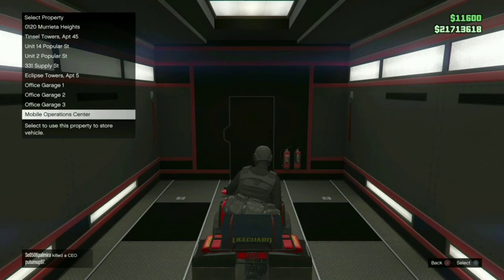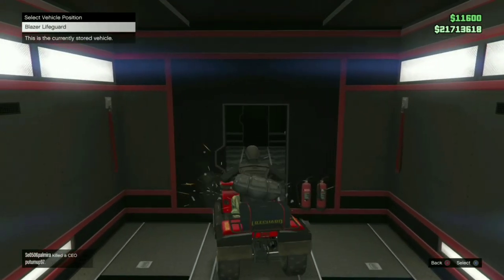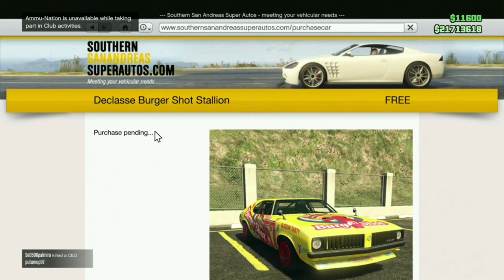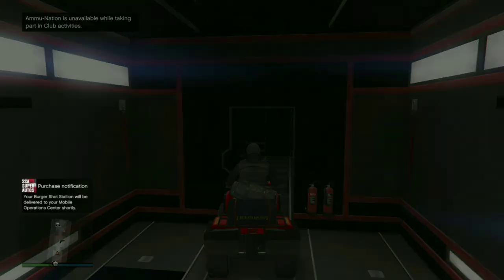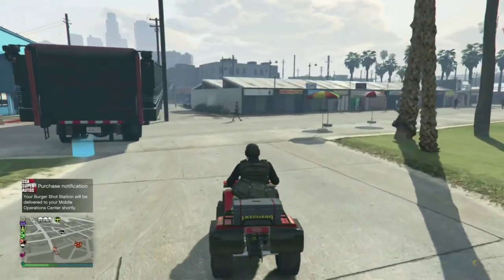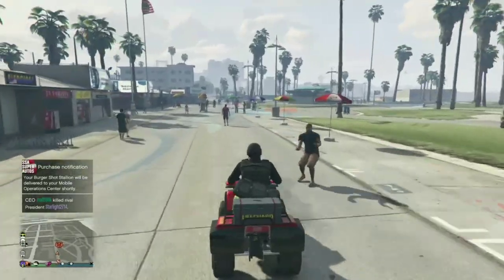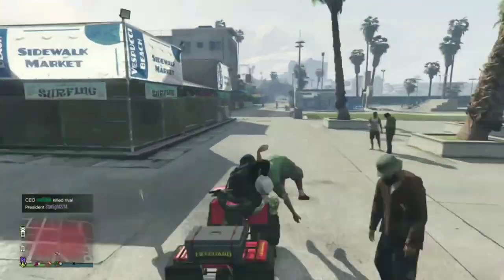So now check this out. When you buy it, you need to hover over mobile operation center. Hit the acceleration button before you accept it, before you buy it, and don't let go — just hold it in. Keep it pressed, and now replace the lifeguard blazer and press triangle if you're on PlayStation, or Y if you're on Xbox. Don't back out the normal way — press triangle or Y to exit the bike.